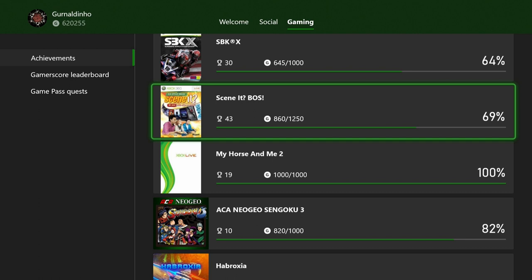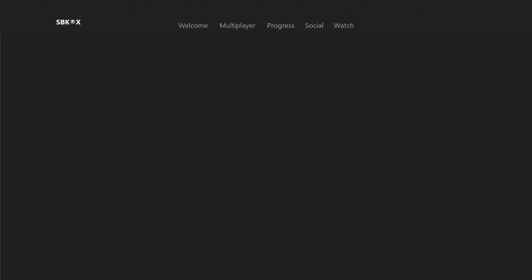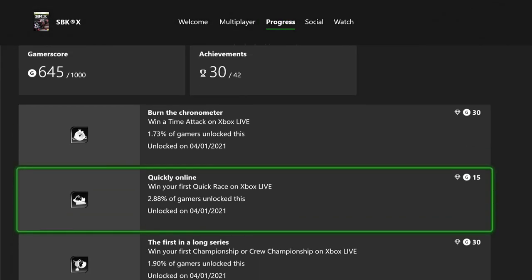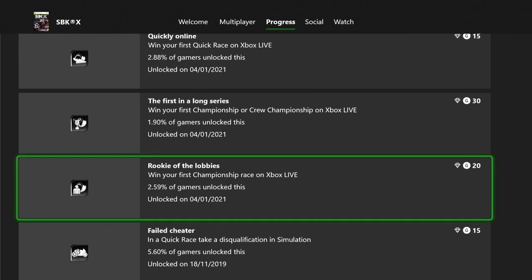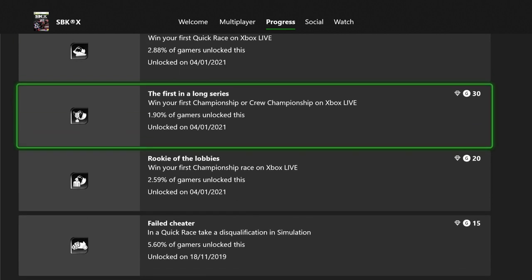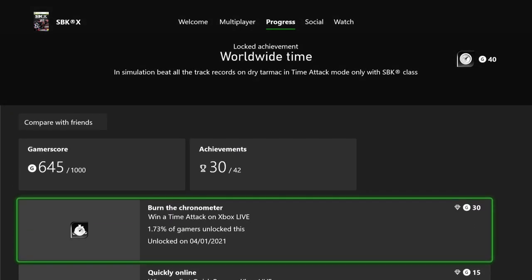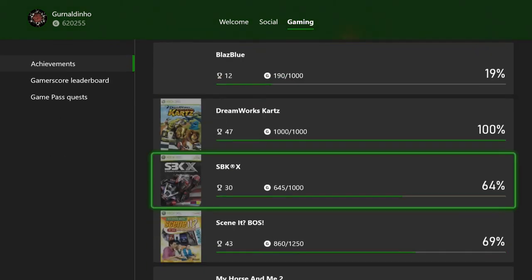Talking about boosting, SBKX — both me and my boosting buddy helped each other with a couple of online achievements: win a championship race on Xbox Live, win your first quick race, and win a time attack. We got around 90G out of that game between what I already had.